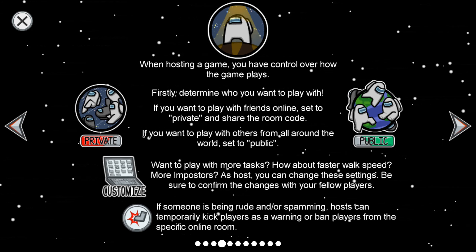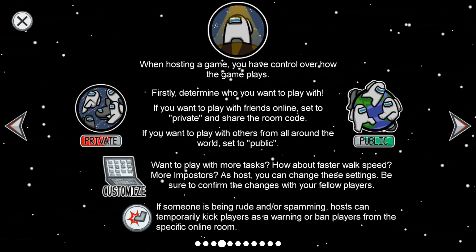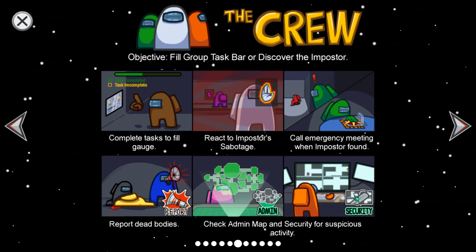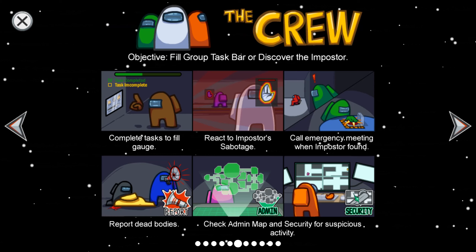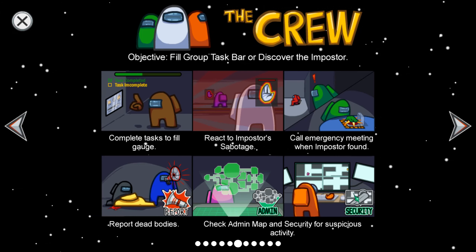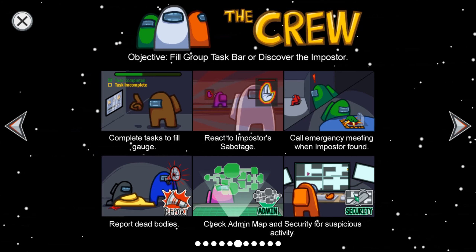If someone is being rude or spamming, hosts can temporarily kick players as a warning or ban players from a specific online room. Players also have access to a personal map to help them navigate the ship. Objective: fill the group taskbar or discover the imposter. Complete tasks to fill up the gauge. React to imposter sabotage. Call an emergency meeting when the imposter is found. Report dead bodies. Check admin mapping and security for suspicious activity.